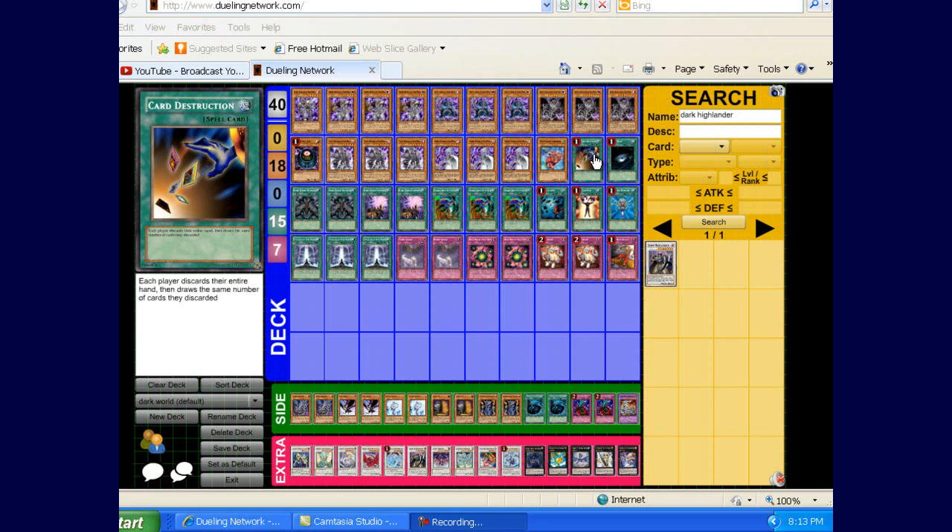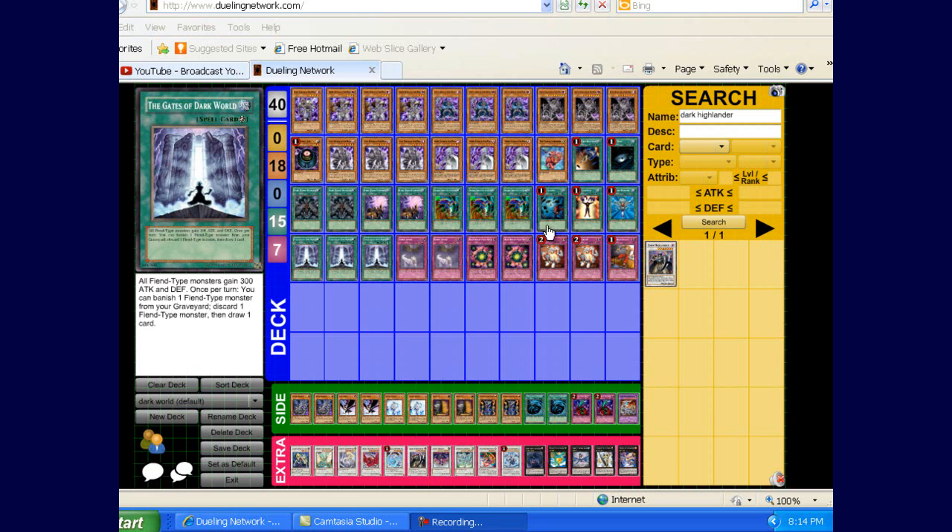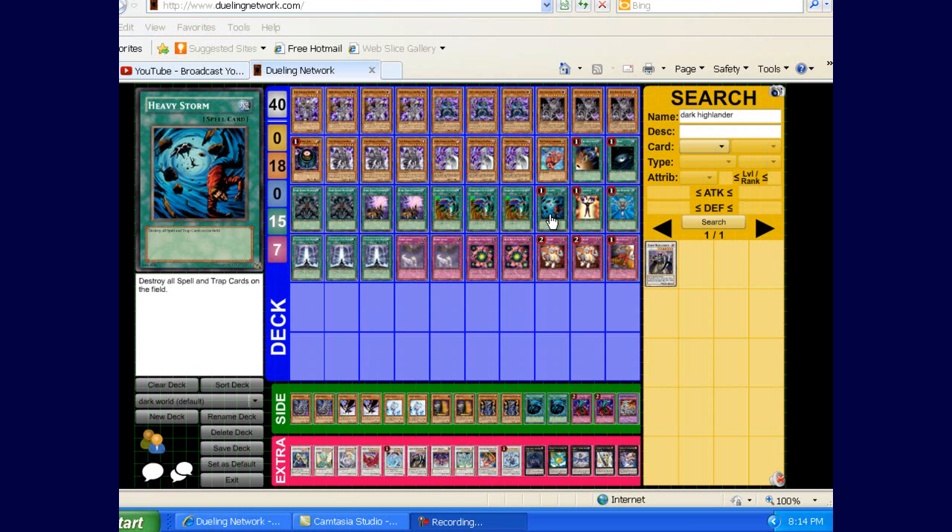That's 18 monsters. Moving on to spells: Card Destruction — best card in the deck. Dark Hole. Two Dark World Dealings. Two Dark World Lightning. Three Dragdowns — I still like three; a lot of people are only playing two but I still like three. Heavy Storm. Now a lot of people might disagree with this, and at first I would not have played Heavy Storm in the deck, but I figured that there were a lot of times where I didn't have the field spell or they destroyed it, and I was able to play Heavy Storm because I play a lot of chainable traps.